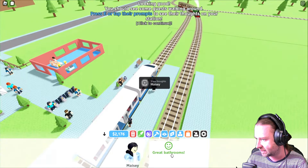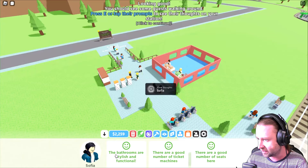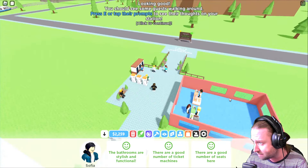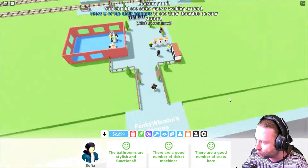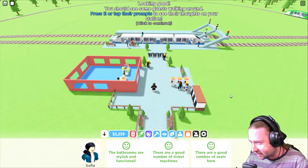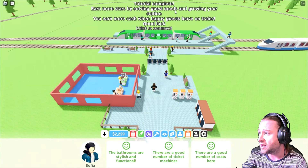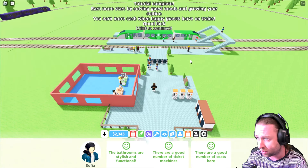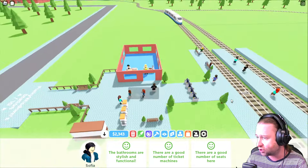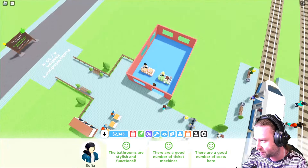Emily says: buying a ticket was easy, the shops here are great. Maizey says: great bathrooms. Everyone's happy with the bathrooms, which is excellent news. One guest says: the bathrooms are stylish and functional, there are a good number of ticket machines, and a good number of seats. At the minute everyone's happy and it looks like we've gone from one star straight to a five star — probably because we've got all the basic utilities and amenities. Tutorial complete!